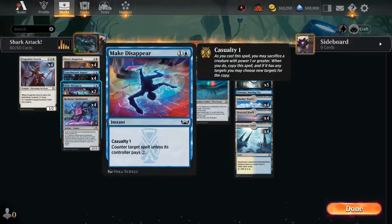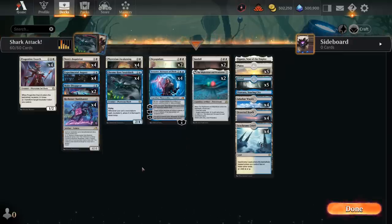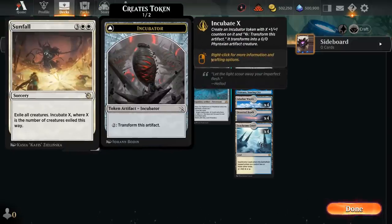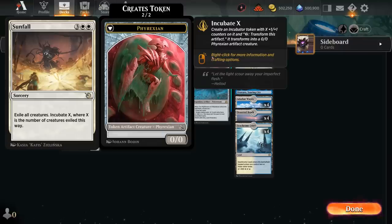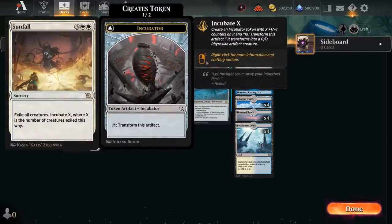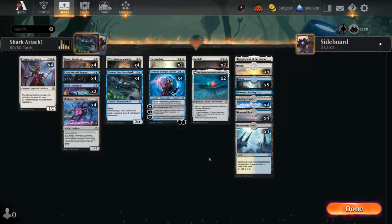To round out the deck we have counterspells with Make Disappear, and at 4 mana a couple of sweepers with Depopulate. The 5-mana version from March of the Machine is Sunfall, a sorcery that exiles all creatures and then Incubates X — where X is the number of creatures exiled — so that can result in a huge Incubator token. Having all these sweepers plays well with our Incubator tokens, since we can potentially wipe the board and still have Incubators left to transform into Phyrexians on the following turn, so we don't overextend into our own sweepers.